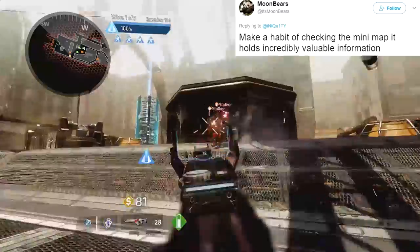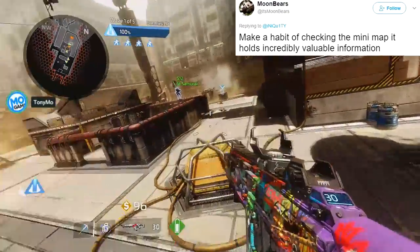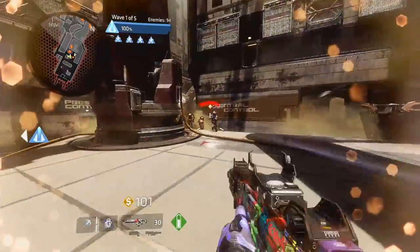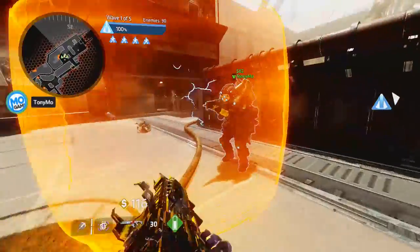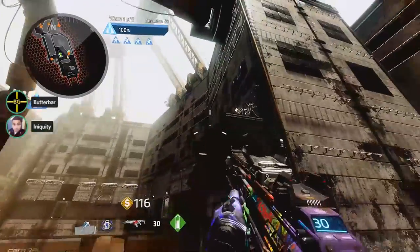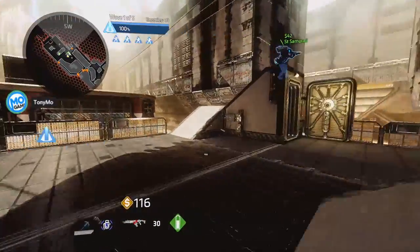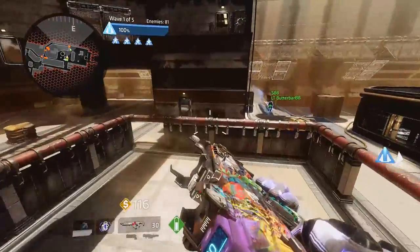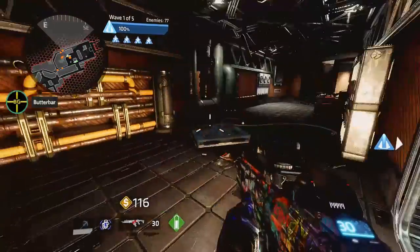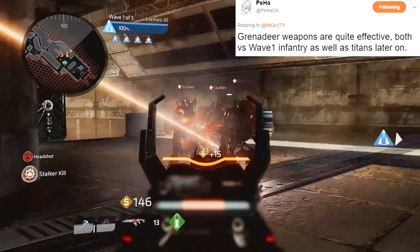The first thing I feel I have to mention — and this applies to regular multiplayer as well, but especially in Frontier Defense — use your mini map. Look at it all the time. It is so important. There's a lot of vital information that people miss. I'll look at the mini map, see three or four reapers getting close to our harvester, call it out, and all my teammates act like they had no idea. The mini map literally shows you all your enemies, their icons moving, where they're going to attack, so you can plan ahead.